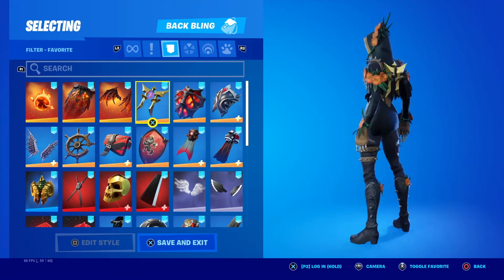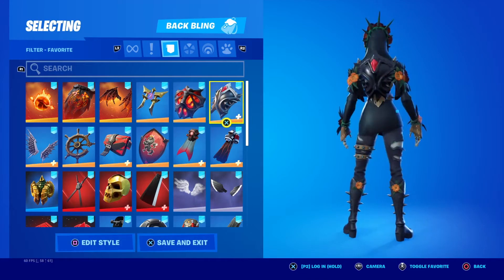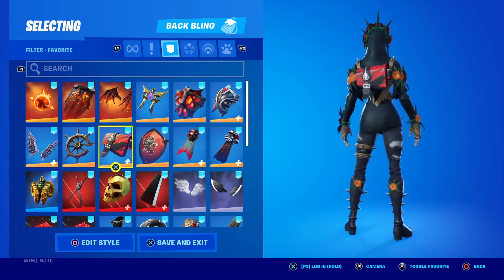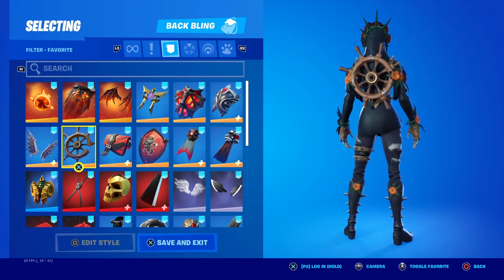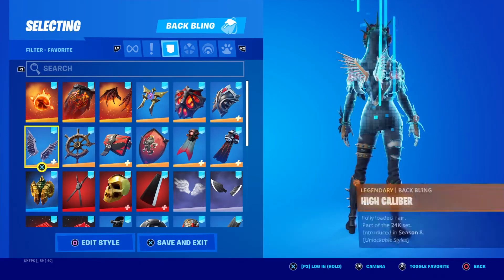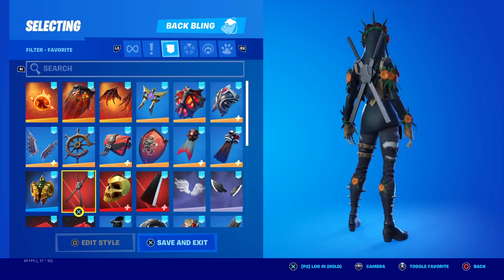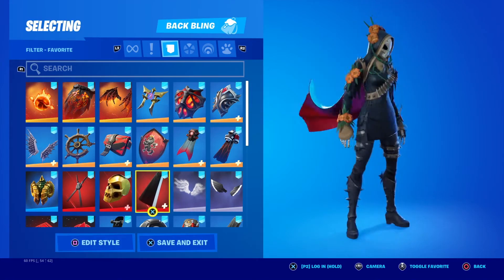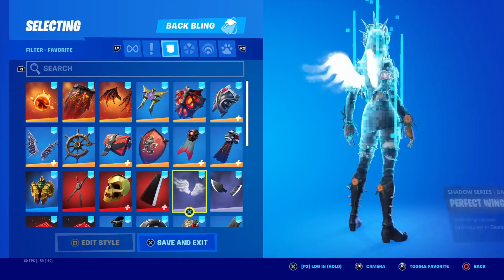So as you can tell from the skin, it's like an orange-ish, black-ish, even like hints of red — looks nice with this skin. It's like a fall theme; she even has some brown on her skin, which is why I picked that back bling as well. I picked this cape — from the front it looks pretty cool with that skin.